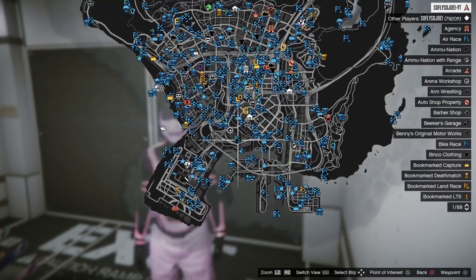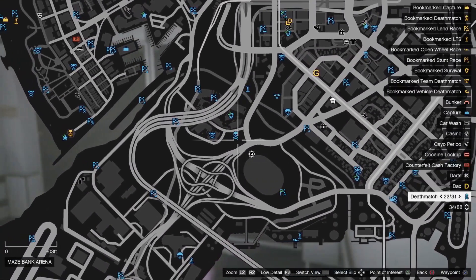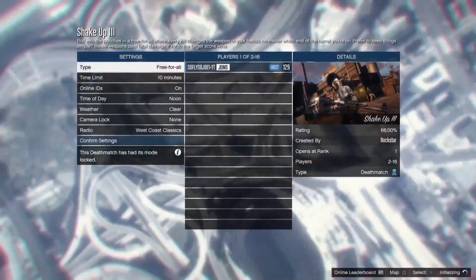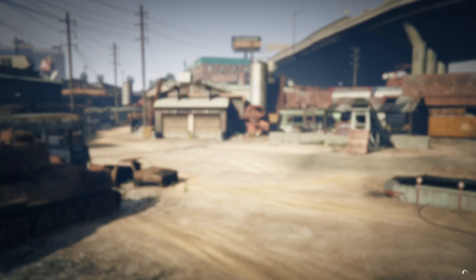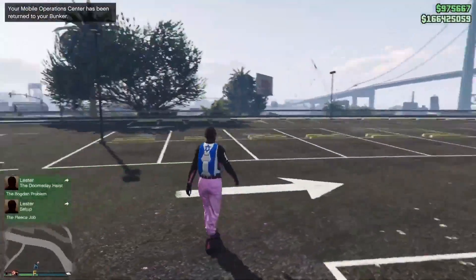There's no way out of the MOC directly, so we're going to teleport outside. Hit the start button to pull up the map, choose a job that is near you, hover over the job, hit square, let that job load up, and once you're inside the job hit circle to back out, then hit X to confirm. That's going to teleport you out on foot outside of the MOC.